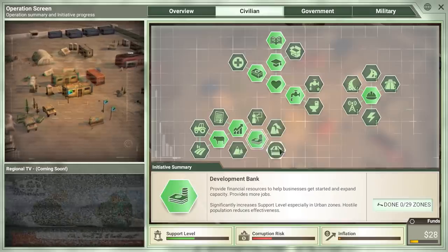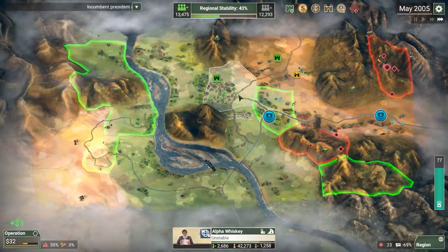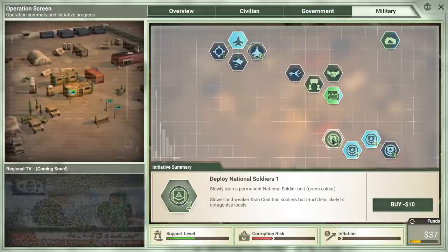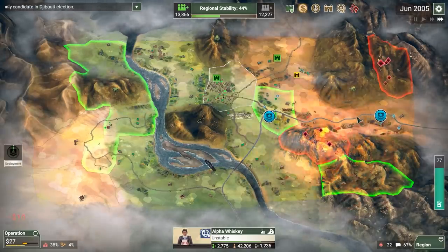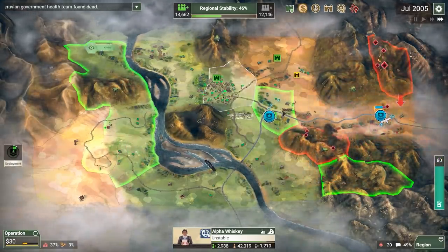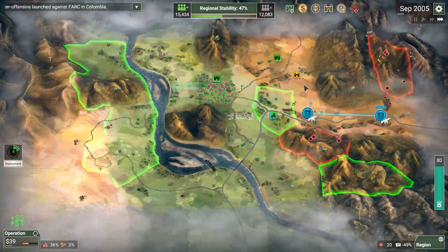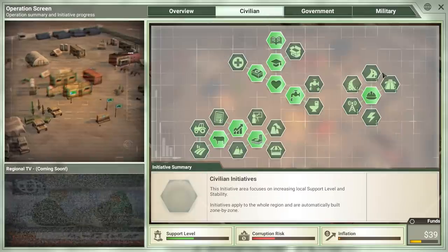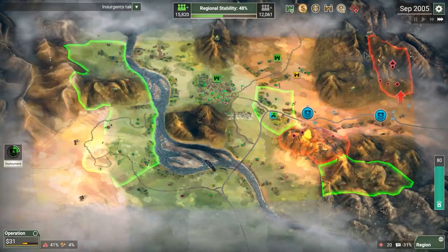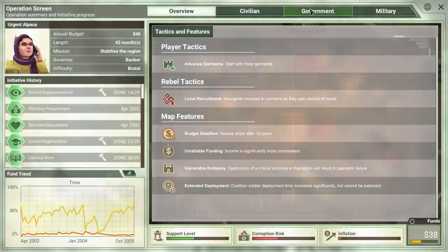Lots of remote zones are asking for jobs now. We can go for banks to try and boost things up in the urban areas a little faster — and that seems to have helped quite a bit. Let's start training up some national soldiers; I know I'm going to need them. We're generating a pretty hefty amount of money as the Banker right now — this is going pretty well. Some roads would be fantastic. I think I'll go for the interstates — that would let me completely contain this group, basically.